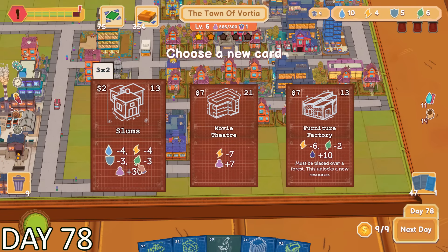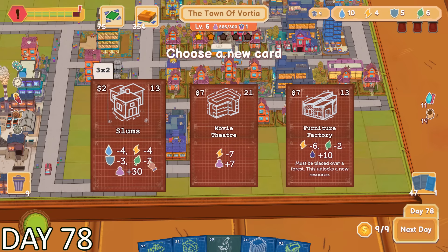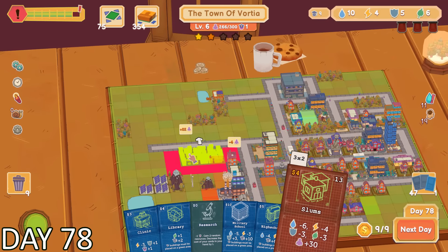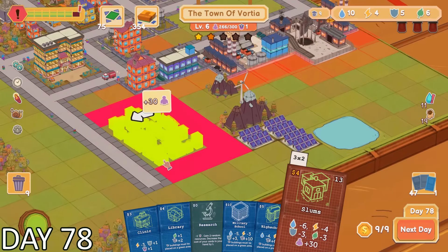The next set of quest cards was brutal. I had realized that I could only choose one — the other two would make me lose all of my energy. So I ended up going with the slums quest card. This was the only one that wasn't going to give me a red alert alarm. The only issue was it was going to drain a whole bunch of my other resources — not to 0, but close.